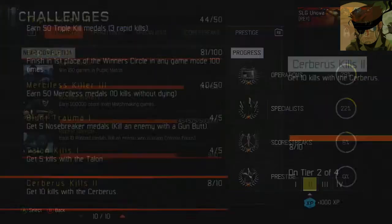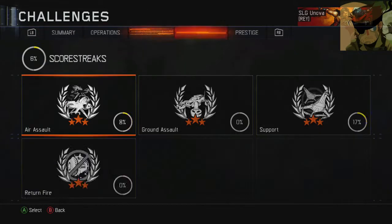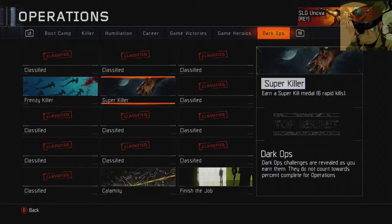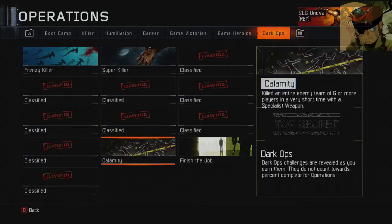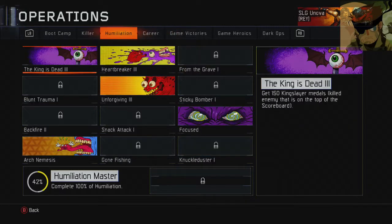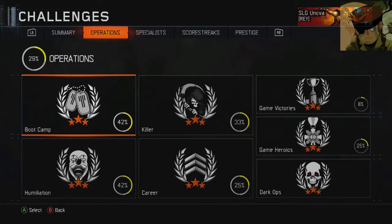Challenges — near completion are the standard ones like wins, score, killers. Dark ops are really difficult — I've only got like four of them: Frenzy Killer, Super, one of them is going to be the Quad Feed probably, and the other one is going to be the Kill Chain or something. These are really difficult to get. Heroics — I haven't got any of these because I don't play other game modes. 50 mercilesses — I've got 40 so I should get that soon.